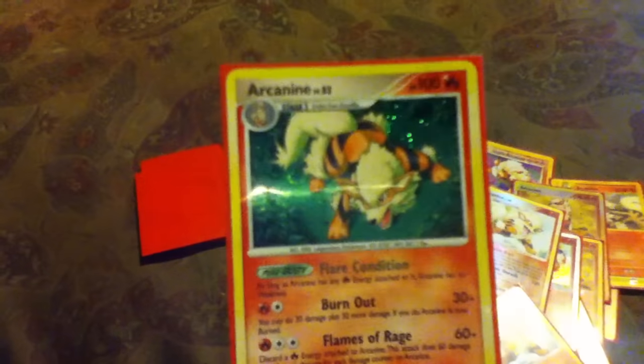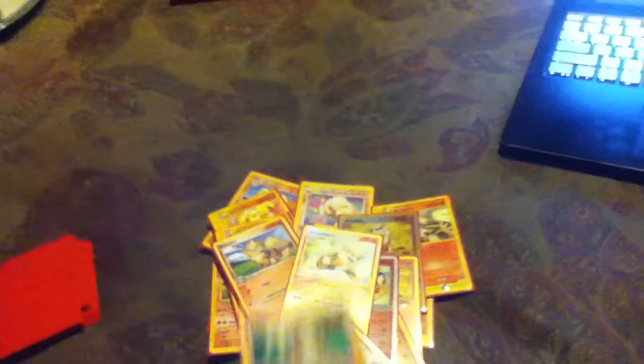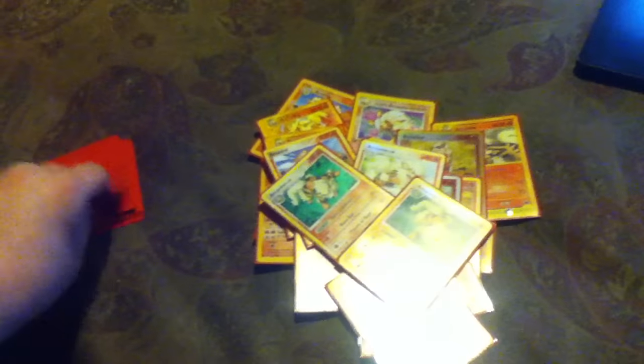Here's an angry Arcanine — the holofoil version. Let me look it up... yes, this is Supreme Victor. And this is Rising Rivals Arcanine holofoil — great production quality, just like Jermax. There's also a reverse holofoil of the Rising Rivals one. I don't think there's a normal non-foil version of this, so we move on.